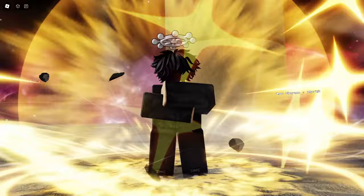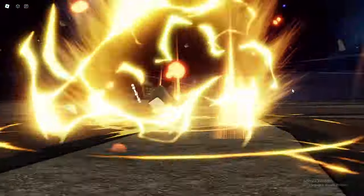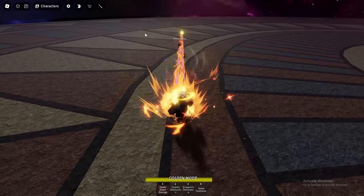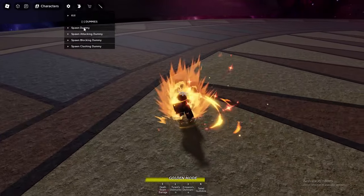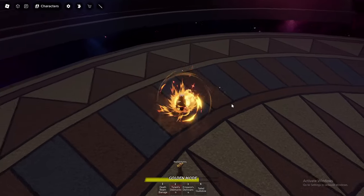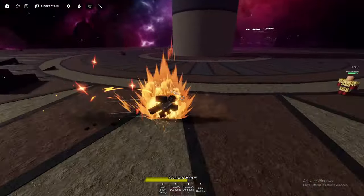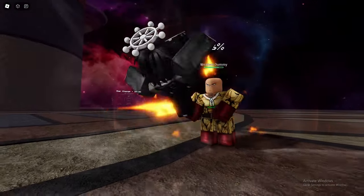Moving on to the ultimates — we got the fire cutscene as usual. I can't wait to check out Goku Black as well. We got all the new moves. Here's the first move, which we already saw — really nice. Second move: Tyrant Destruction — you go up and drop a beam and it explodes. Third: Emperor's Dominance, let's check this out, we got some cutscene action.